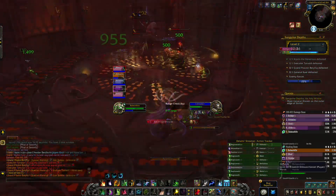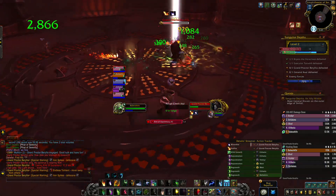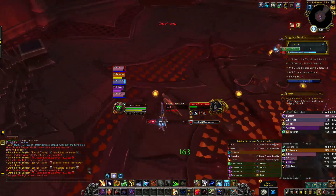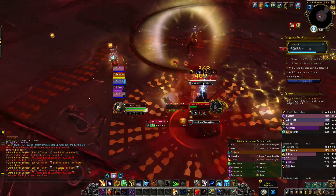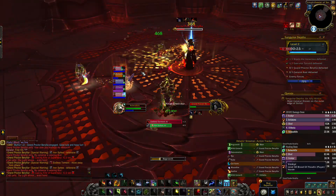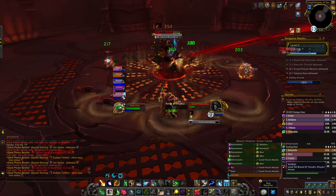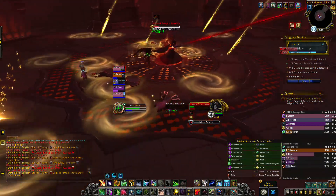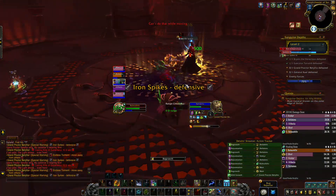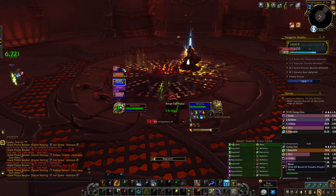Throughout the encounter he's going to spawn adds that leave puddles on the ground, so move the boss out of those. Then we move on to the third boss, Rayon Proctor Borillia. During the encounter she casts Rite of Supremacy, which spawns little light orbs on the ground — each one helps mitigate the AOE damage she puts out. Healers, keep HOTs rolling and everyone at full health. She also casts Intorment which deals AOE damage and sends out swirlies — avoid those as they deal substantial damage and leave a dispellable DOT.